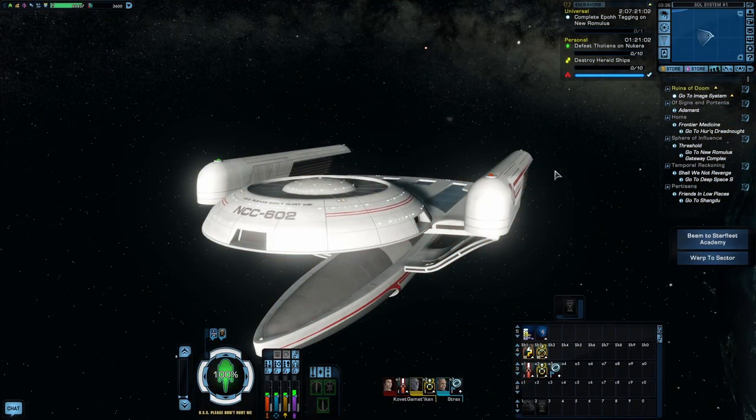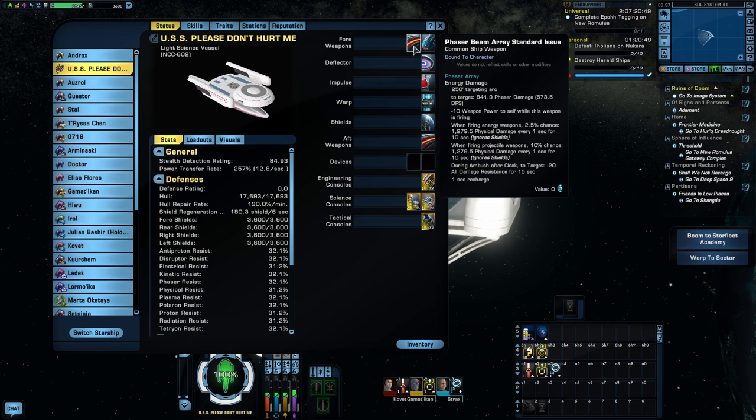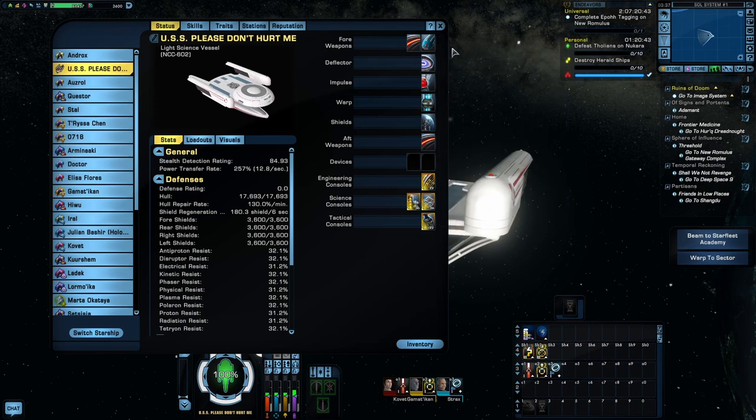The Oberth is generally considered a rather fragile ship. In fact, I often like to refer to it as the red shirt of starships, so to remain thematic to that, I have decided to use the tier one Oberth for this build. For the weapons, I am using the standard issue weapons it comes with. The Oberth was never a very heavily armed ship, so I didn't see the sense in upgrading. You could argue that pulse phasers are more appropriate for this ship, since it is really from the motion picture era, but we also know that the Oberth was used well into the 24th century, so the standard TNG-style phasers also fit the theme. In fact, you actually see an Oberth using TNG-style phasers in Star Trek First Contact during the battle with the Borg Cube.